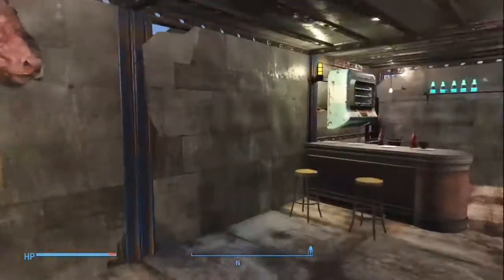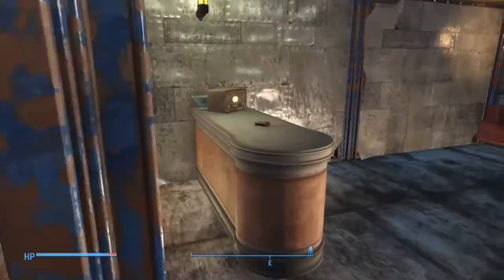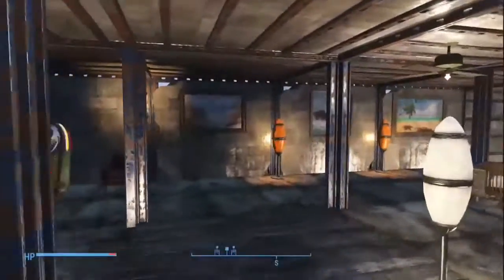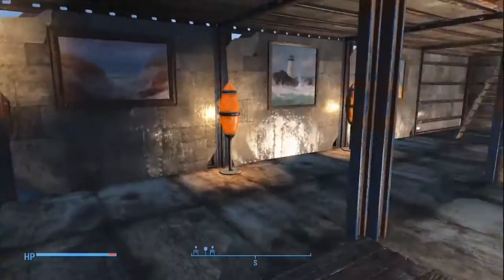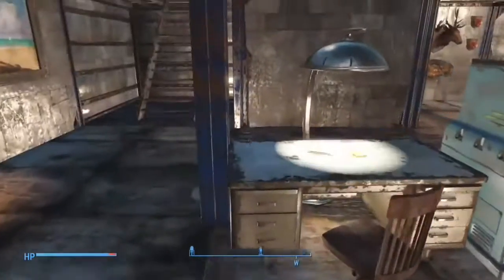And then upstairs we have the kitchen, where I have plates and everything set up for everyone to come sit down — kind of my food supply — and I'm slowly filling up that wall. And then there's a little lounge area and then an office where I have my magazines and my bobbleheads.